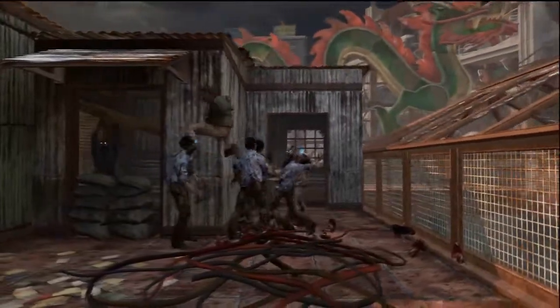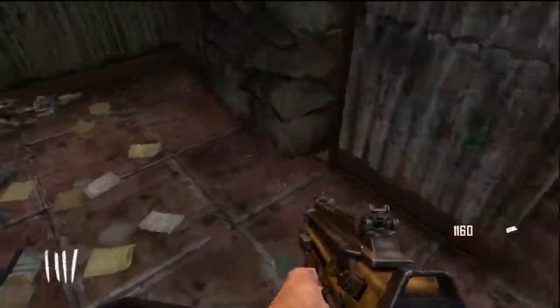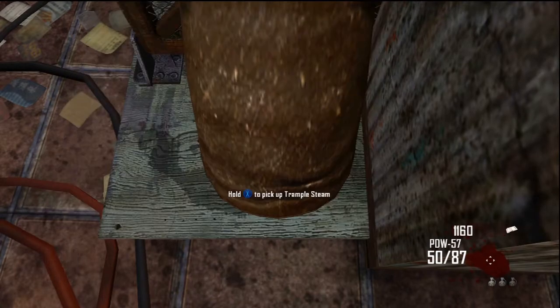Alright guys, Harry here with another glitch on Dying Zombies. You're going to want to make your way to the roof where I am now, and come to the edge of this little hut. You're going to need a trample steam and place it down just on the corner of this hut.